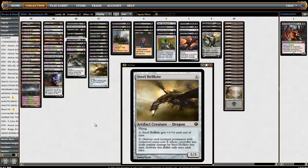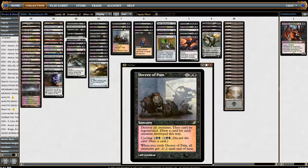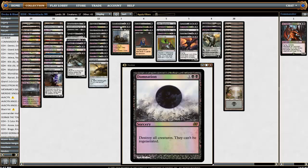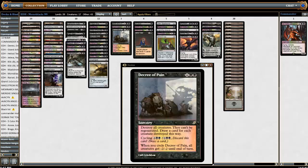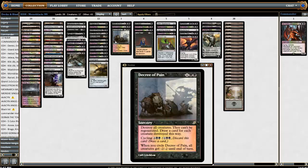Steel Hellkite is very nice and with Mishra's Workshop and Ancient Tomb we can usually make mana pretty quickly. Here's our wraths: Black Sun's Zenith, Damnation, and Decree of Pain. I used to have the six-mana one that puts three creatures into your opponent's graveyard but I cut it. I feel like I was always drawing a wrath when I just had a bunch of value spells and creatures to play. Sometimes you want a wrath, but you do have a couple tutors. I think three wraths is where I like it, and I like Decree of Pain — with a lot of elf and goblin decks, the cycling can really blow people out, and you get to draw a ton of cards with it.